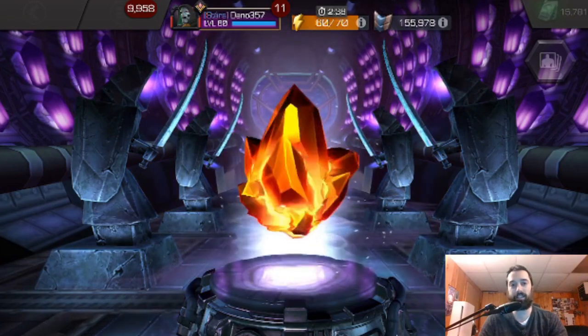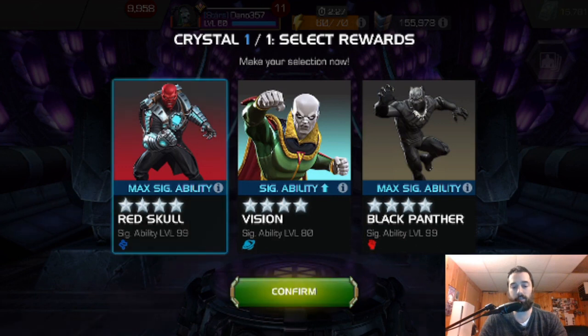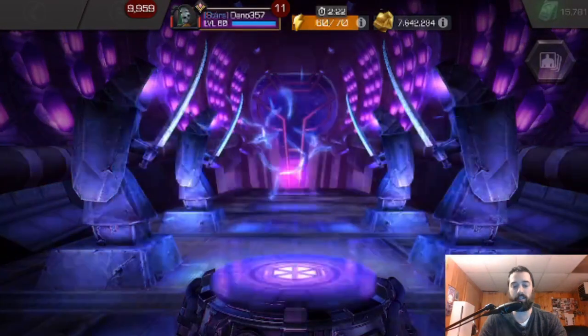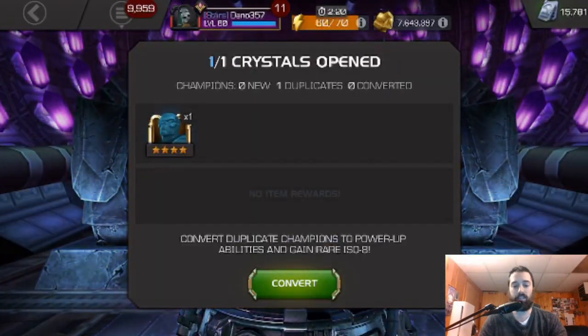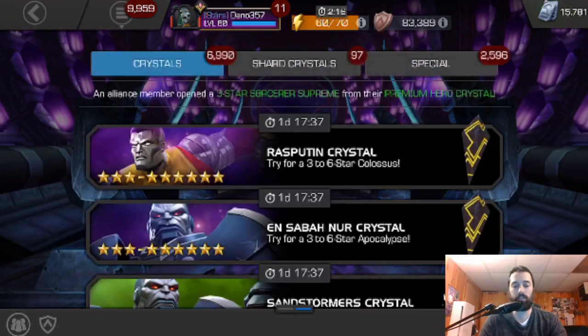Maybe I'll at least get a max sig ability crystal for double five stars. So max max — I'm going to take Red Skull just because I want the tech ISO more than the skill. Not too bad.